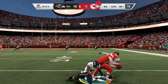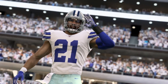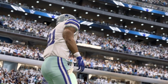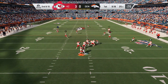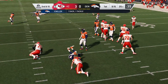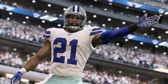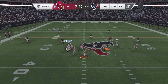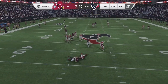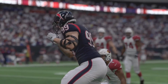Number 20, the last thing on the list, is they added signature first down and sack celebrations. Last year they did a big upgrade to touchdown and team celebrations, but the sack and first down celebrations were pretty much all the same. Now you'll see guys do their signature celebrations — Michael Thomas flexes when he gets a first down, Zeke does his eat celebration, and pass rushers like Von Miller will do their signature sack dances. It just adds more immersion and it's a nice touch to see players do in-game what they do on Sundays.